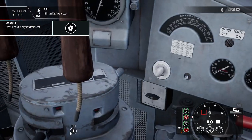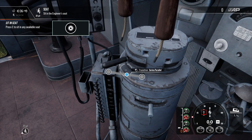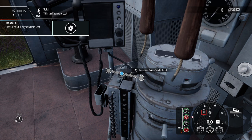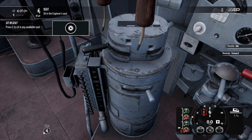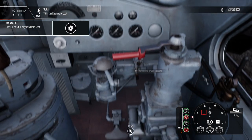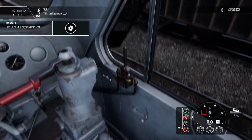That's our throttle. That'd be awkward for the driver to have to reach out there. We've got transition, series parallel, parallel shunt. There's our train brake. I suppose we could go sit in the other engine and learn this.